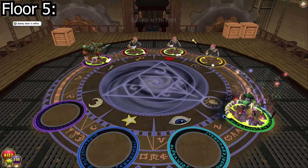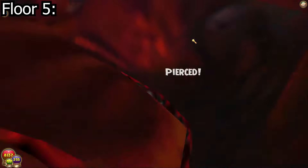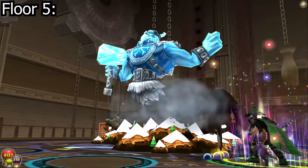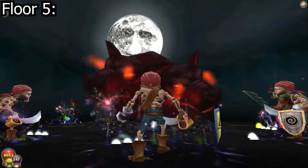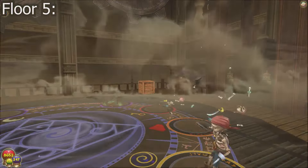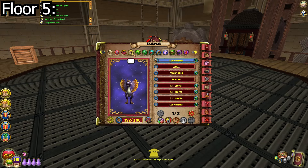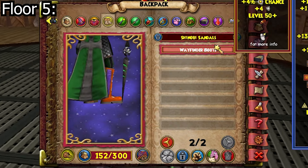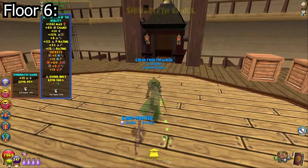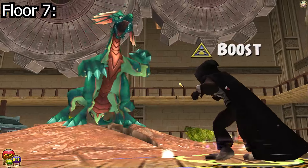So how do you actually beat this boss? One way is to kill all the minions — they won't come back if you kill them all at once — and then kill the boss afterwards. Or you can just kill them all at the same time in one hit. The main drop this boss has is the Wayfinder Boots, which drop pretty much every time. The next two floors after floor four or five are just mob floors, so we'll skip to the next room.